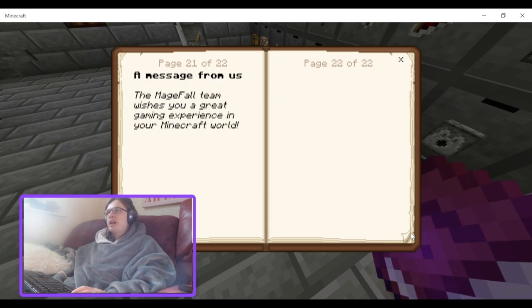Within a 25-block radius, turrets will also target any other guardian with a different color from their own — oh, that's cool! Once activated, the guardian mech will follow you and target your designated guardian targets. The explorer suit also counts as protection going into lava. The major fall team wishes you a great gaming experience with your Minecraft world.